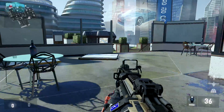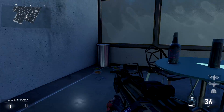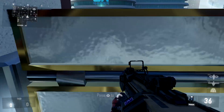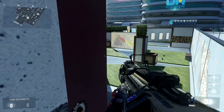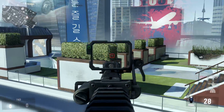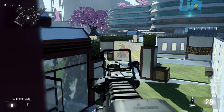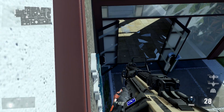If we move over to this side, this little chrome garbage can is super useful. You can jump up on top of it and then up onto this thing here, then get down onto this little ledge. Sitting on this ledge gives you cover and lets you see the entire right side of the map to take out anybody coming through there. You can also scoot forward a bit to cover the middle of the map.